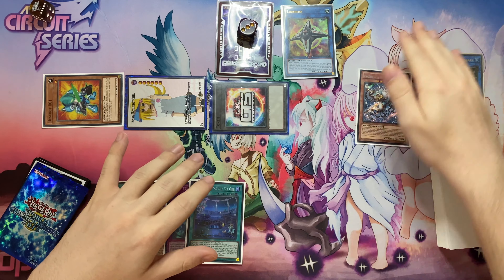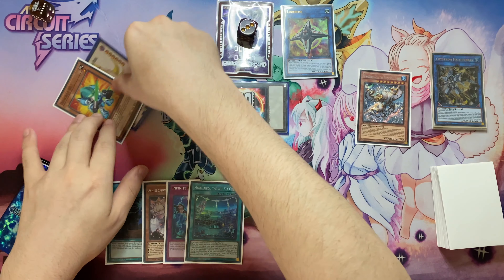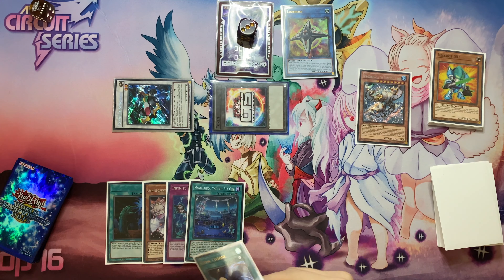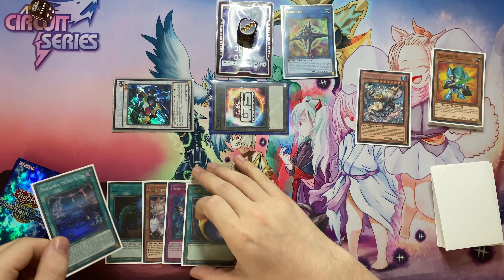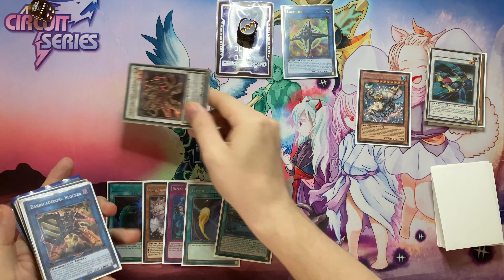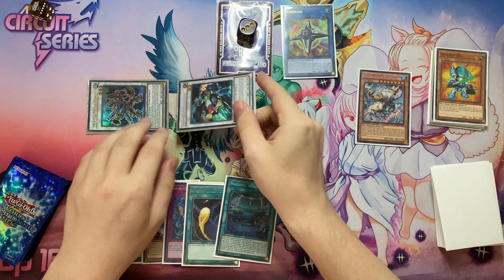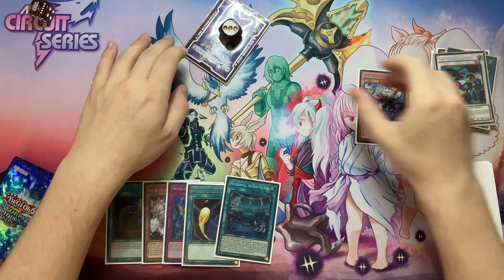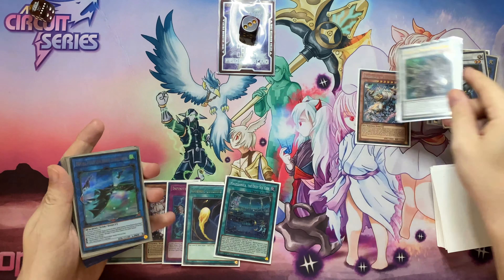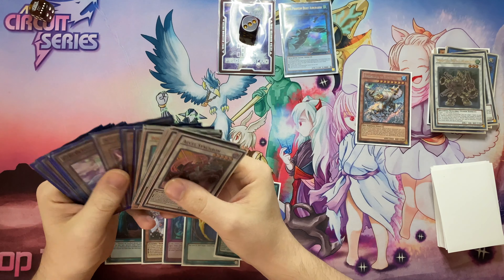But if you don't, then you just follow these steps. We're going to Formula Synchron and Dragoon Guard, and then into Martial Metal Marcher. Use the effect to bring back Formula - it doesn't really matter.